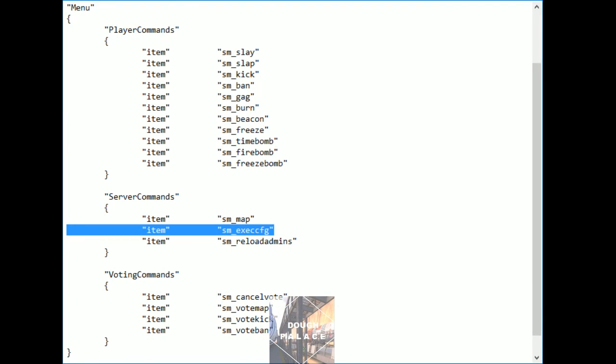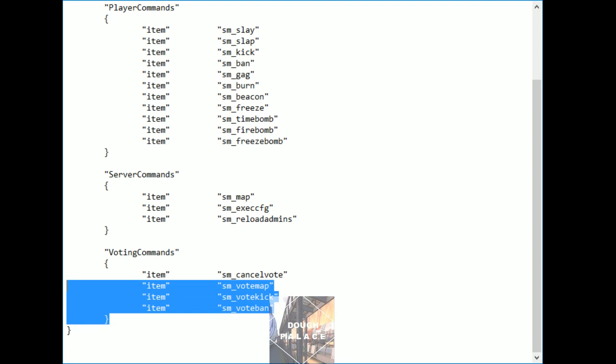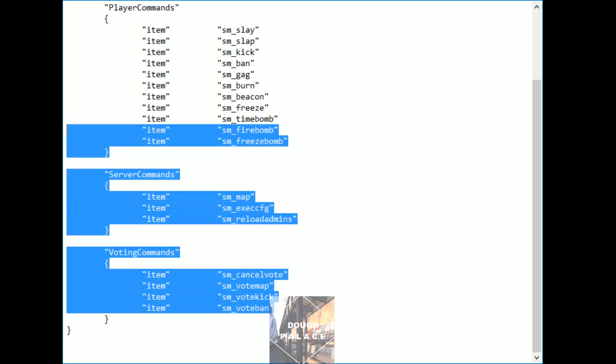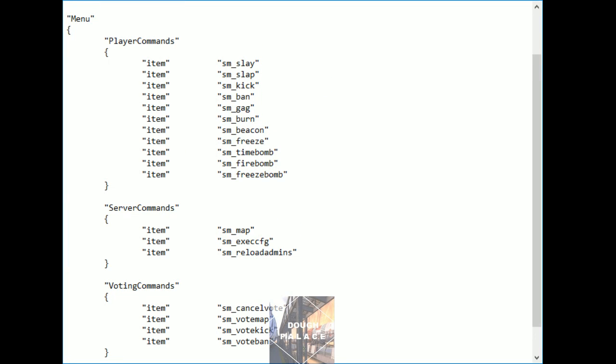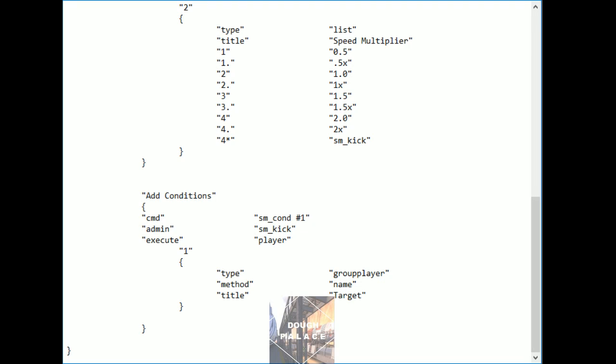And for the execute config file command, there is a different place where you can add which files you want to launch when you hit that menu option. We really don't need to look at that right now. And of course there were more voting commands as well, but this is basically your stock vanilla admin menu. This is going to be the meat of what you're working on if you are trying to add a Dad's Junk section like I had — we're basically appending our own formatting onto the preexisting admin menu system.